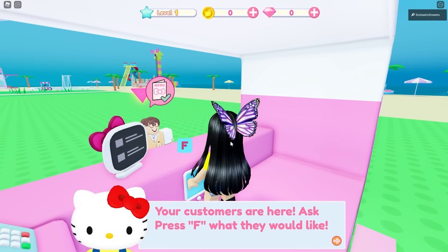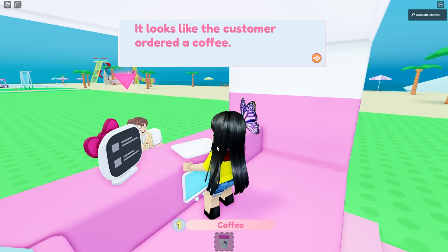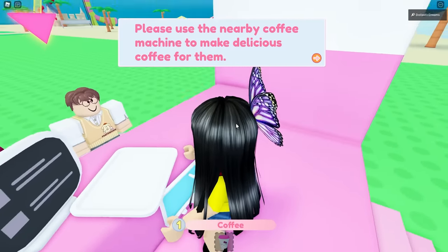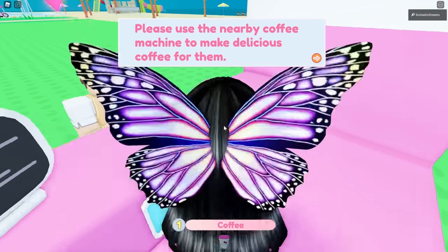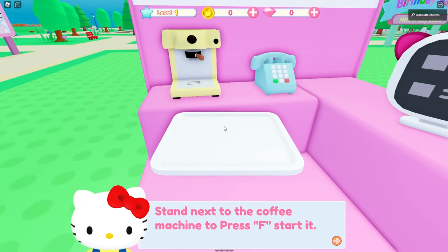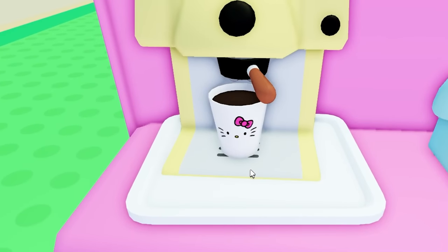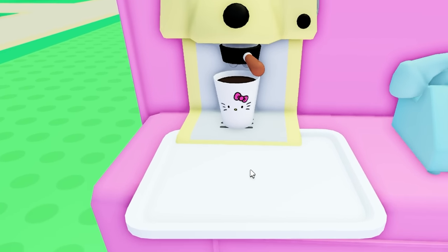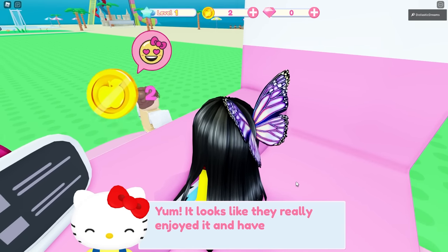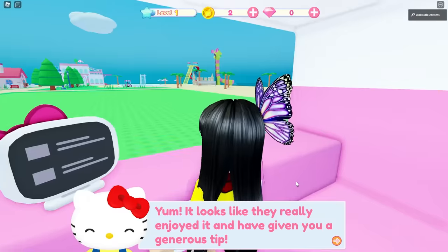Your customers are here. Press F to ask what they would like. It looks like the customer ordered a coffee. There's a big fan of Pom Pom Purin — oh my gosh, can you guys see that? It's so cute. Stand next to the coffee machine and press F to start it. Oh my gosh, look at that cup — it even comes in a Hello Kitty cup. Our first cup of coffee is ready. There you go, I hope you enjoy your cup of coffee. He loves it!